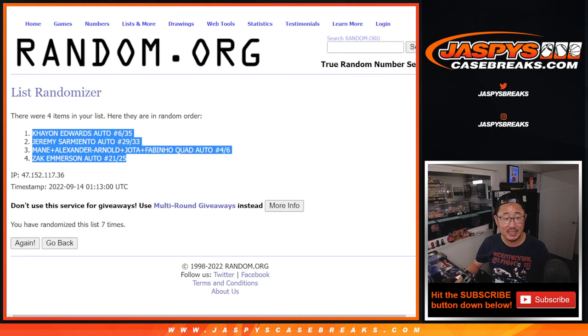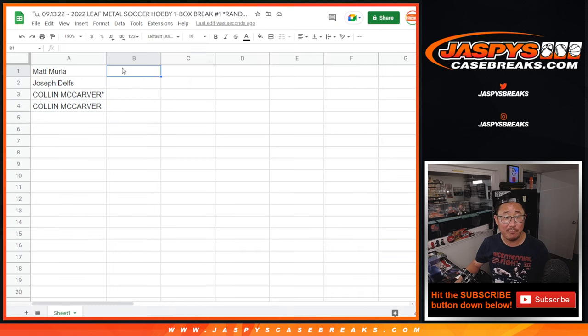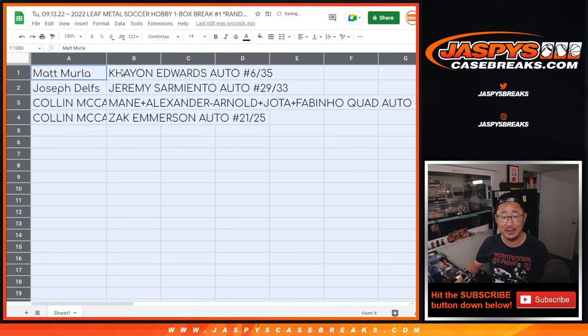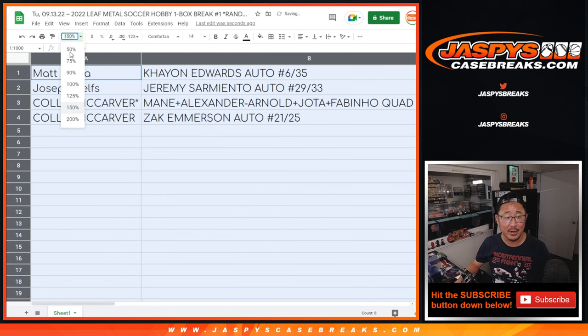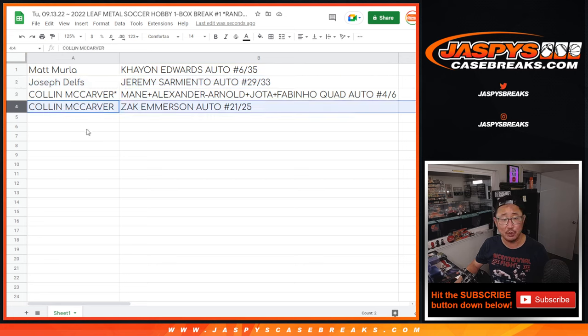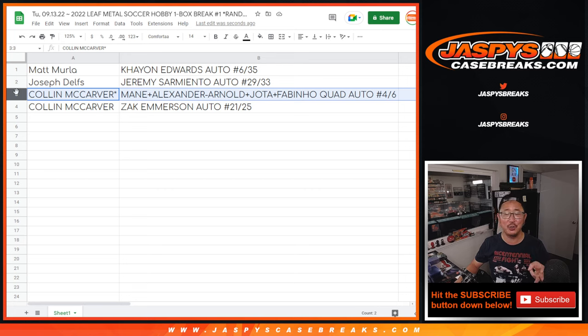The quad-auto is going to be for Colin with the last spot — Mojo. 70% of the time, last spot Mojo hits 100% of the time, and this time in a big way. Matt, you get the Edwards auto numbered to 35. Joseph gets the Sarmiento auto to 33 — hopefully those youngsters evolve into superstars. Same with Zach Emerson, Colin, to 25. But the big one, of course, is Colin with the quad-auto: Sadio Mane, Trent Alexander-Arnold, Diogo Jota, and Fabinho, four out of six. Congrats to you — as a big Liverpool supporter, that's a pretty awesome card. Thanks for watching everybody. I'm Joe for JaspiesCaseBreaks.com. We've got more Leaf Metal Soccer if you want to get into it — we'll see you next time.